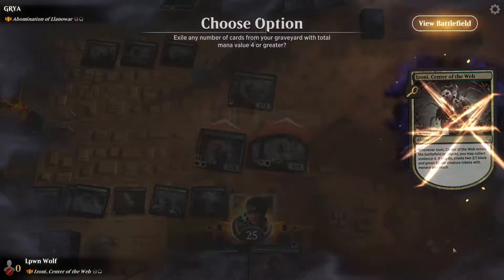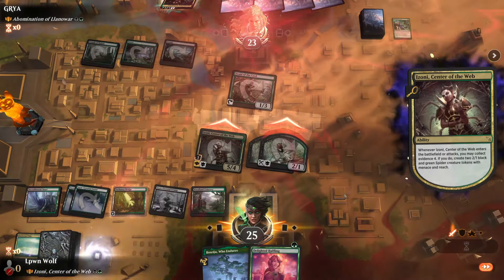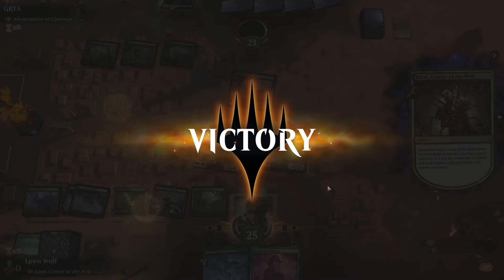Swing in, create some more spiders. Damn, she's freaking good - just randomly making spiders, it's great. She's actually a lot like Grave Titan in quite a few ways.